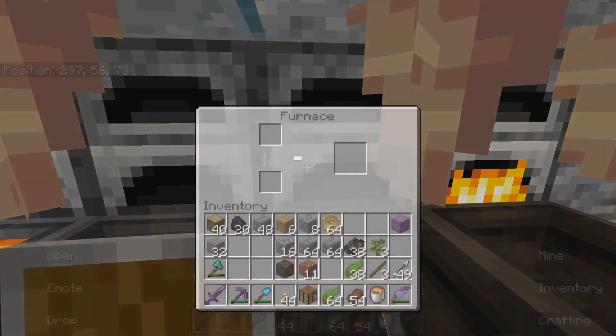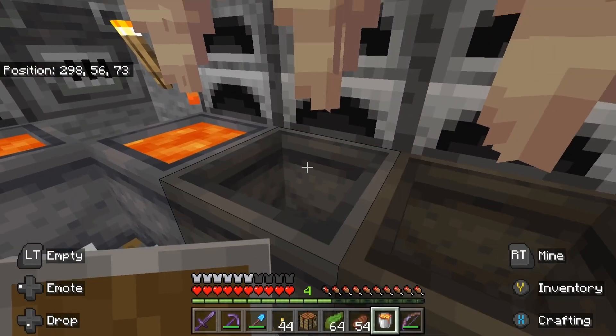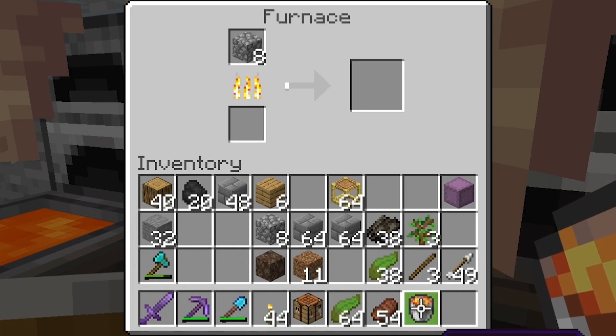This next clip is just pure pain, and I feel so bad. This player was using lava buckets to smelt his ores, but then he misclicked and accidentally put his very good enchanted bow in instead. And to make it worse, I think it only did one block.